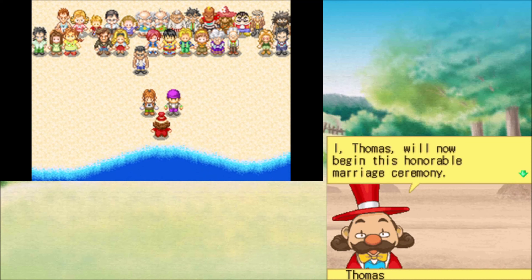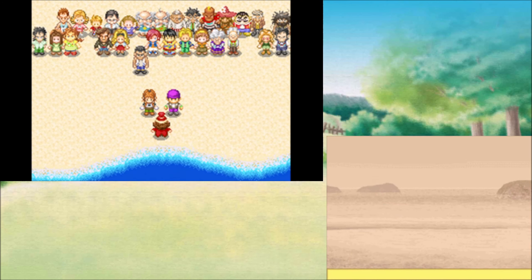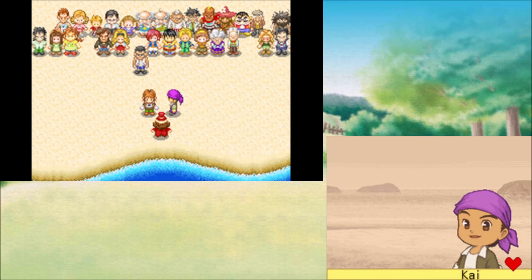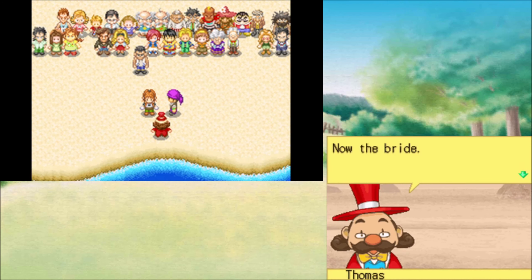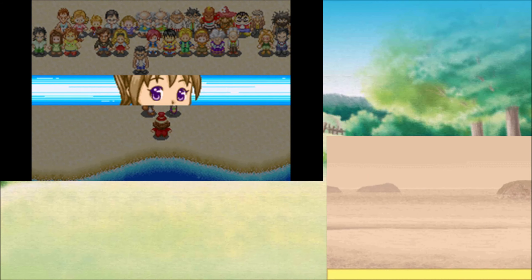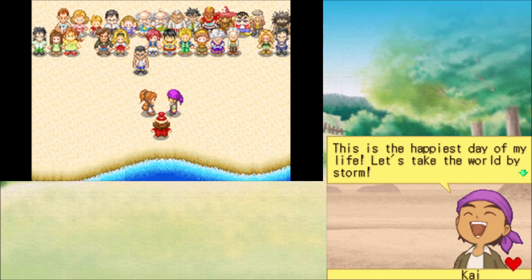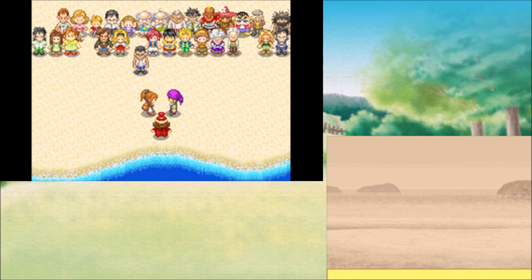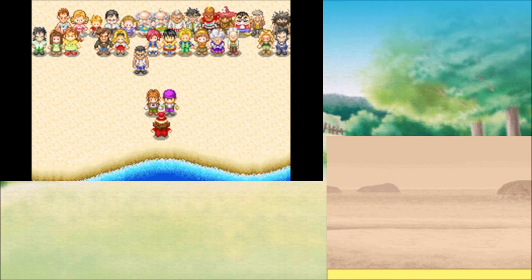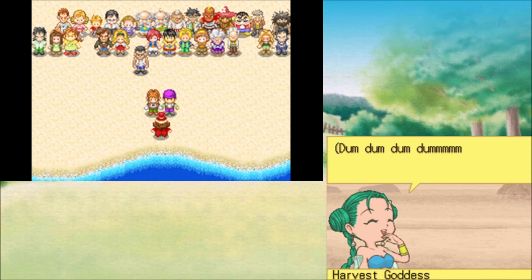I, Thomas, now begin this honorable marriage ceremony. I will now ask the groom: do you swear to love Milan forever? You know I do — yes, yes, and super yes! Now the bride: do you promise to love and cherish Kai as long as we both shall live? Yes. This is the happiest day of my life. Let's take the world by storm. Kai has kind of cool dialogue — it's completely his personality. I now pronounce you man and wife.